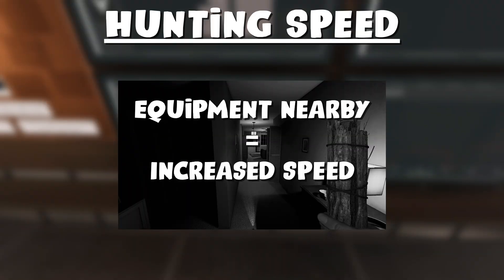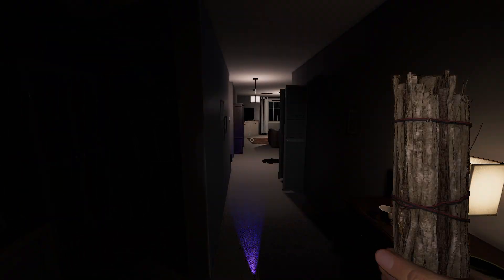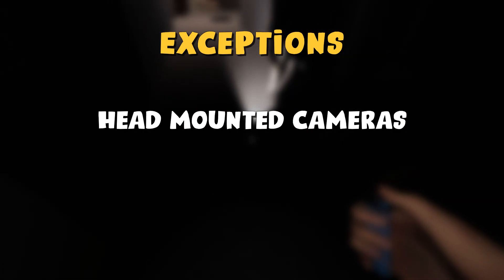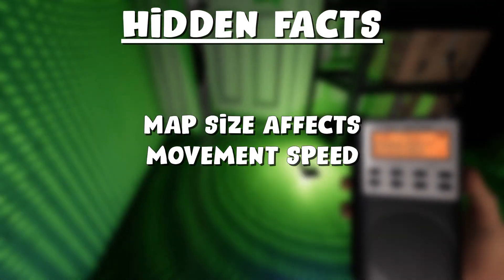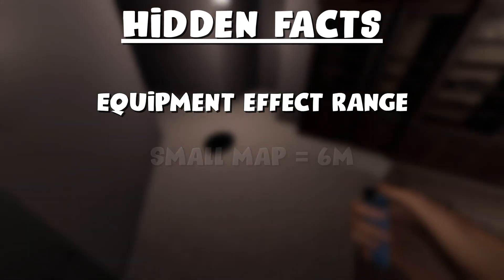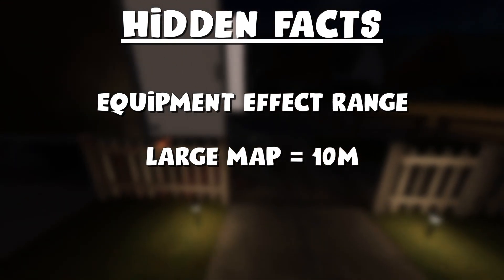With electronic equipment present, it will hunt at 2.5 meters per second. This, however, excludes head-mounted cameras, radios, TVs, or lights from the location itself. The range with regards to the map size also affects its ability — for small maps, the ghost needs to be within 6 meters of any powered equipment, 8 meters on medium maps, and 10 meters on large maps.